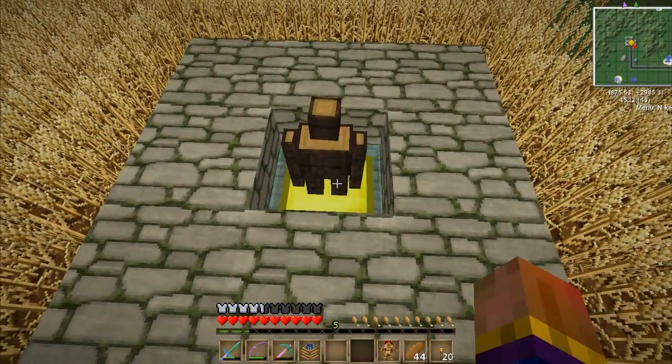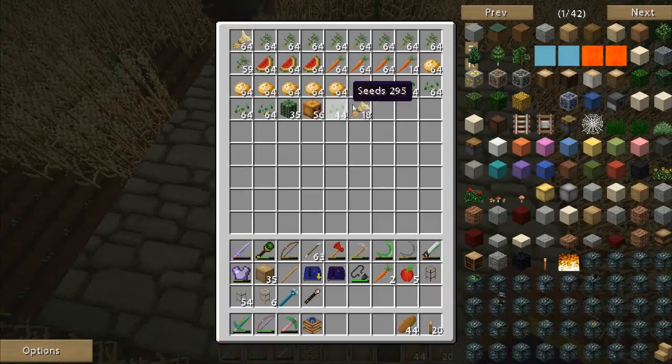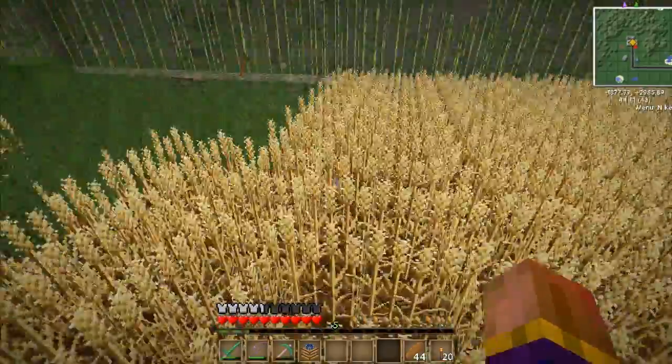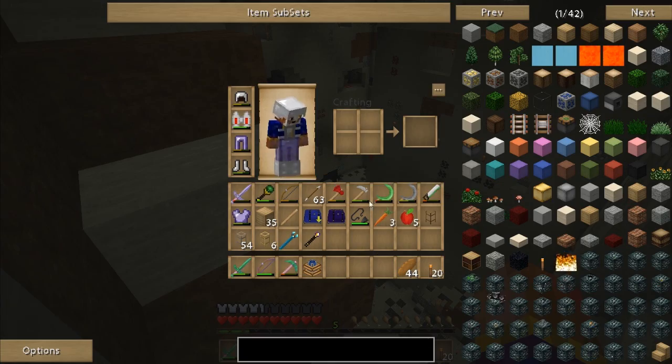So we're going to drop these guys back in here and let them get back to work doing what they've got to do and fill up this chest. As you can see, I've upgraded it to a gold chest, just because it had a whole bunch of items in there. And we're now going to work on getting this piping put in.